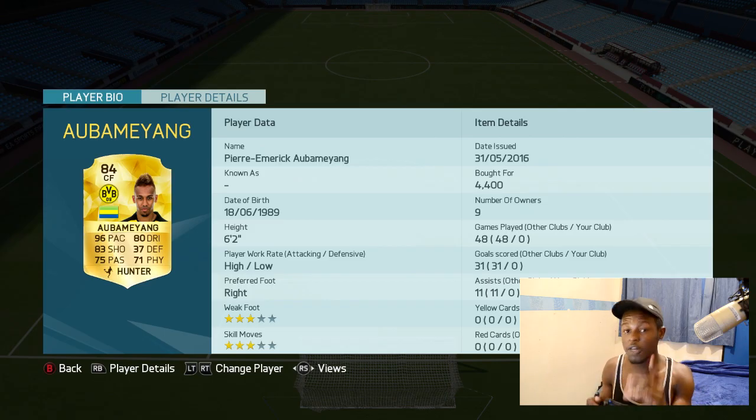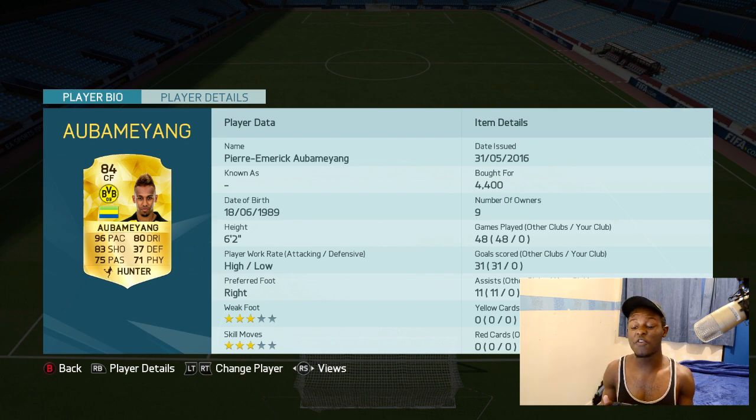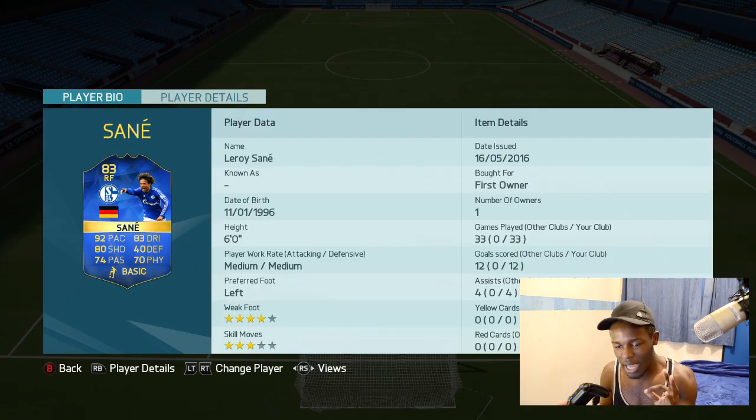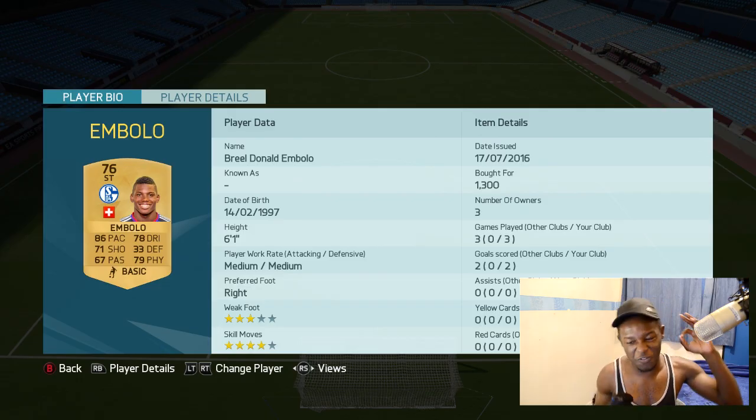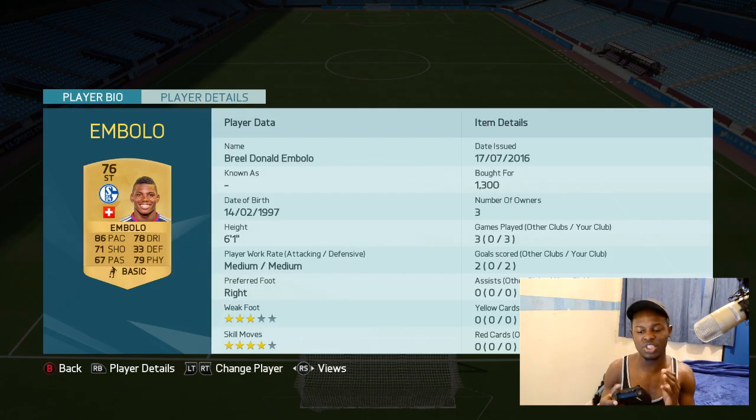Centre forward Aubameyang is playing as CAM — 96 pace, 84 dribbling, 83 shooting for a CAM is ridiculous. I could have used him as a striker but you'll see why I didn't in a second. First striker is TOTS Sané. He's not a natural striker, but at right forward on seven chemistry he plays out of this world. I really enjoy using him there — 92 pace, 83 dribbling, 80 shooting are good enough stats for that position.